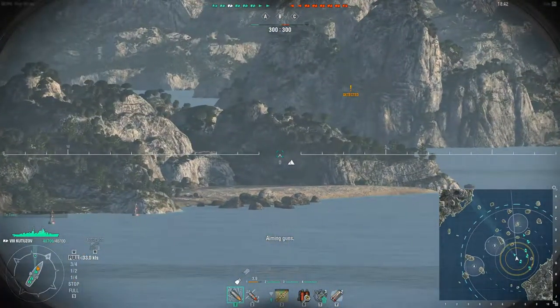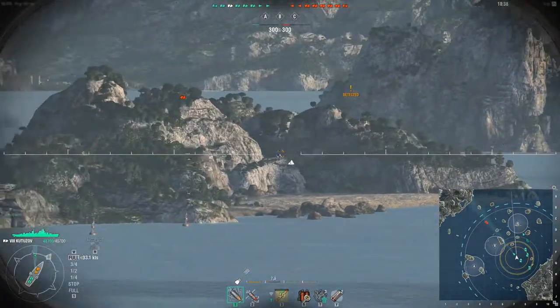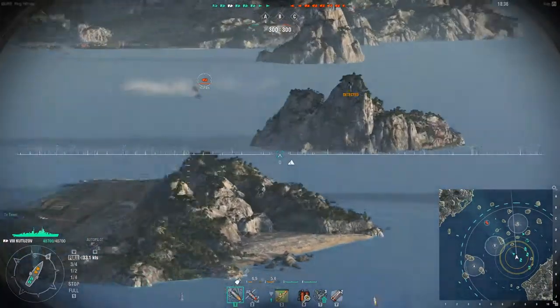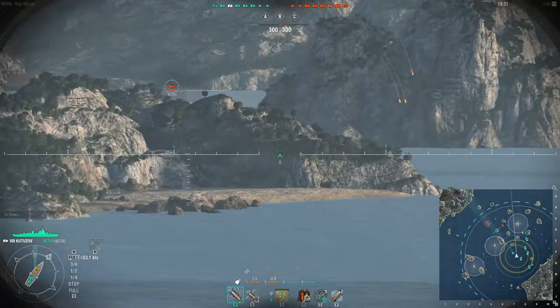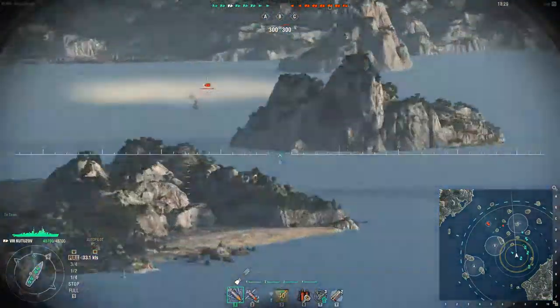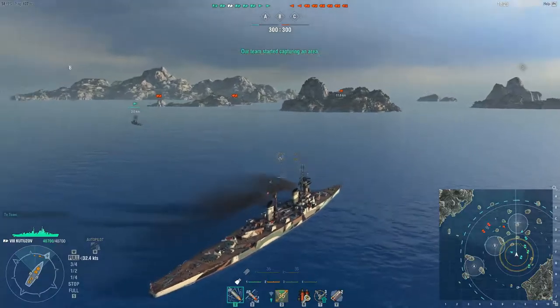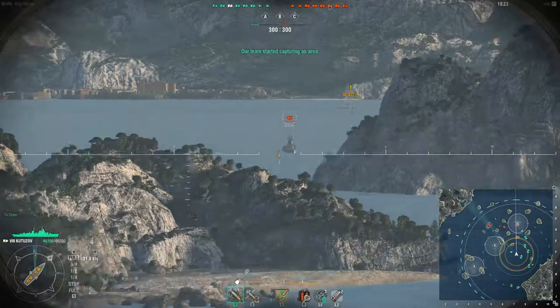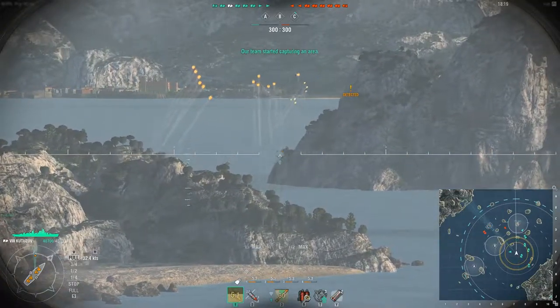But if I hit double M — or M twice — I can see the channel between that island and this one. Now if there are any ships hiding in that channel and you're not quite sure what angle they're pointing, you can obviously look at the mini map down here, but you can't quite aim shots effectively by doing that.